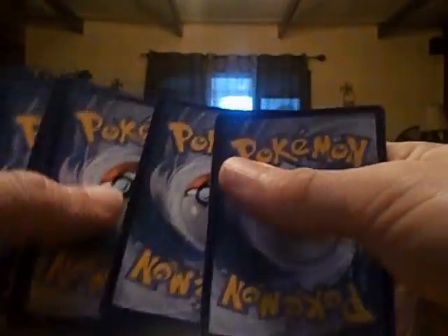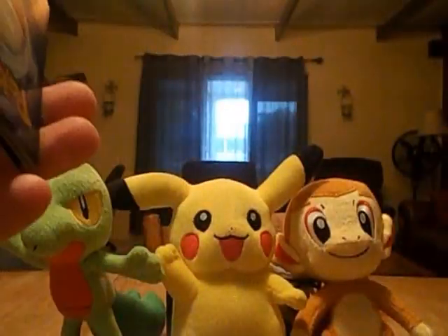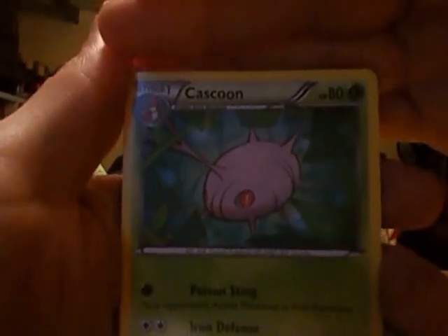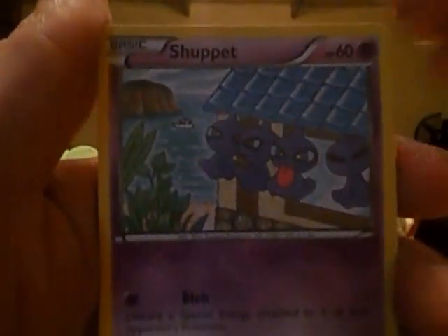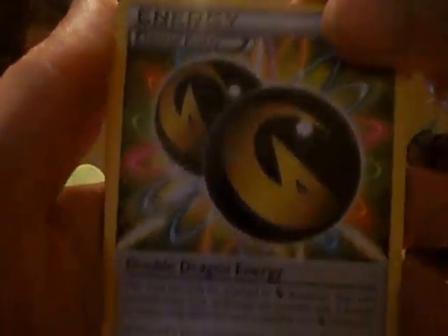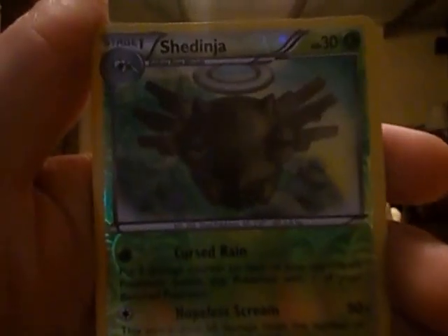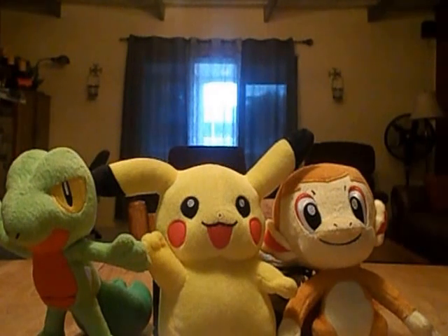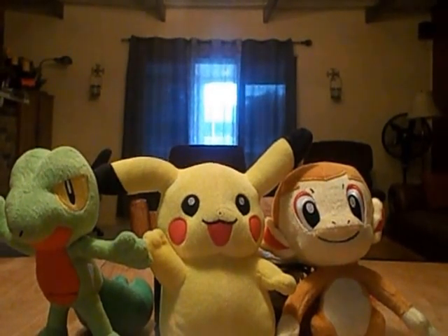I got these newer sets — they did that with the cards. Cool cards. This is the Roaring Skies pack. We got a Cascoon, Meowth, Binnacle, Gligar, Shepet, Manectric, Manectric, Double Dragon Energy, Tropius, Reverse Shedinja, and Unfezant rare. Sorry about the clock, guys — didn't realize how close it was to the top of the hour.